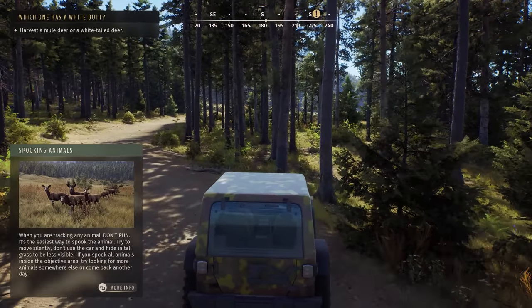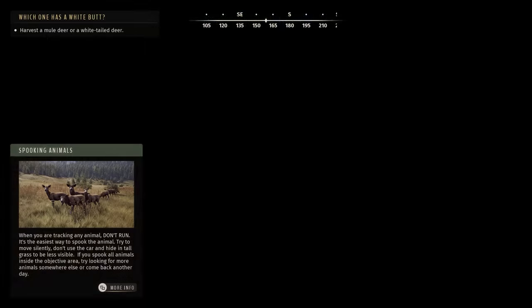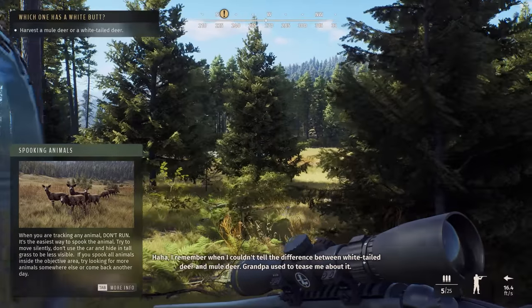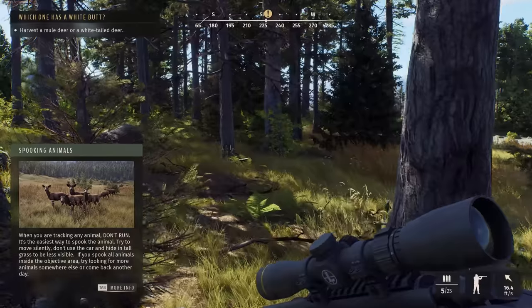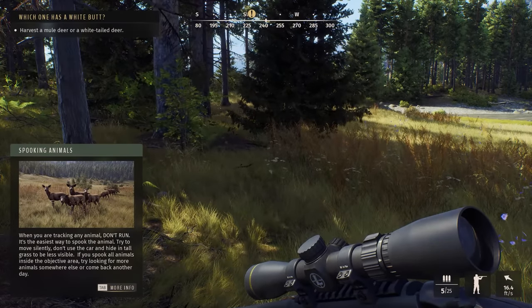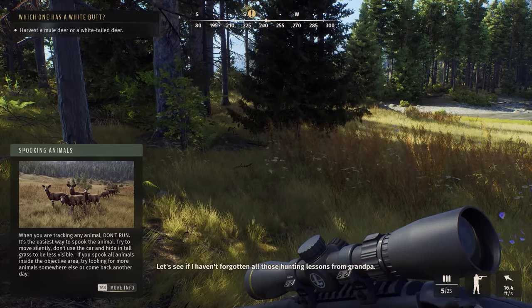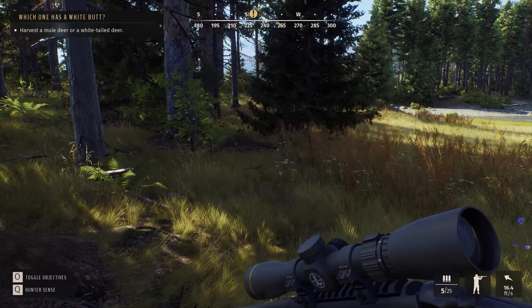Spooking animals — harvesting mule deer or a white tail deer. We're going to park right here. We don't need to scare them any longer. I remember when I couldn't tell the difference between a white tail deer and a mule deer — grandpa used to tease me about it. When you are tracking an animal, don't run — it's the easiest way to spook the animal. Try to move silently or hide in tall grass.